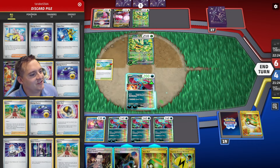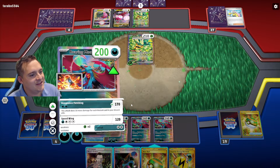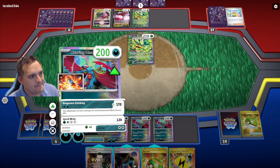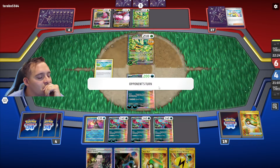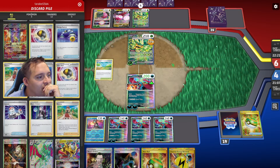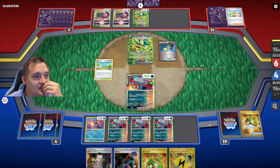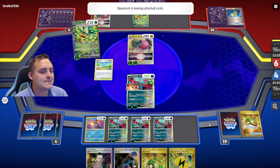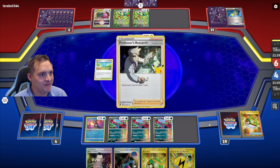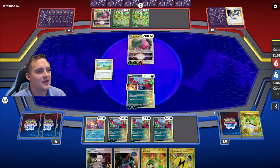They can Legacy Star for a Switch. They don't have Switch, but there it is — they can definitely Legacy Star for it. I don't think there's a reason to Boss yet. They don't have fire energy in the discard, which is good, but it could get discarded with Legacy Star. There's the other Regidrago with Scoop Up Cyclone — that's fine. But now we have to Boss or Counter Catcher for game on these Ogre Bonds. More stuff going away including a fire energy.